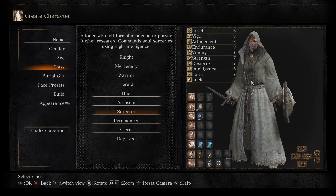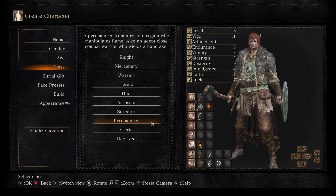Next up we have the straight-up Sorcerer — very cool if you want to start out with spells. They're not that useful, particularly if you get the Heavy Soul Arrow, which is just too slow for me. We've got the Pyromancer, the next character that has a 7 in Luck. This is very useful; however, you are kind of stuck with being a caster, so much less flexibility here. The reason I'm saying this is because you have the ability to respec in this game.